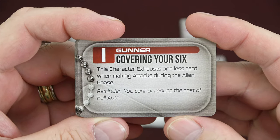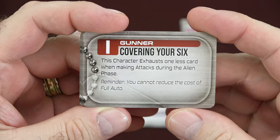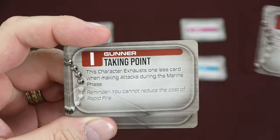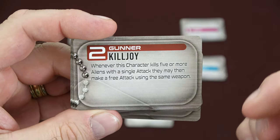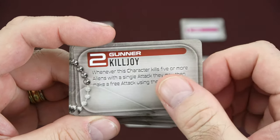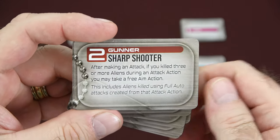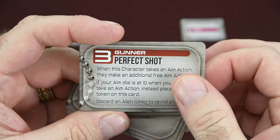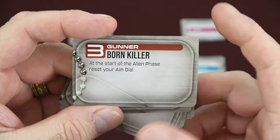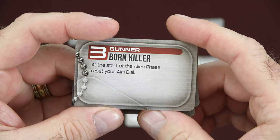Taking a closer look at the Gunner experience cards, we'll see what your choices are. Covering Your Six, Covering Fire, and Taking Point for level one. Then when you expand up to level two, you get Killjoy, Combat Ready, or Sharpshooter. And then you can go to level three with Perfect Shot and Born Killer. So you can see the full progression for the Gunner throughout the campaign.